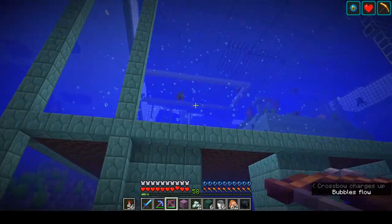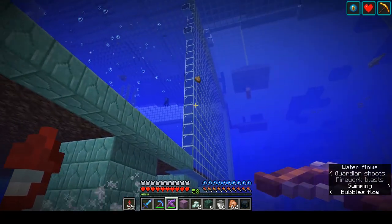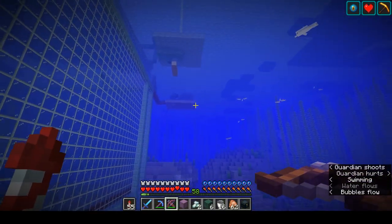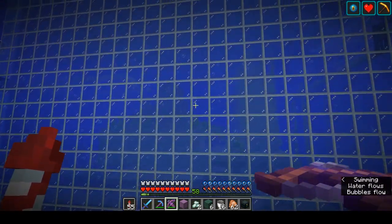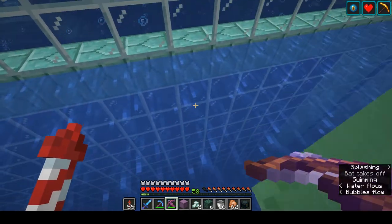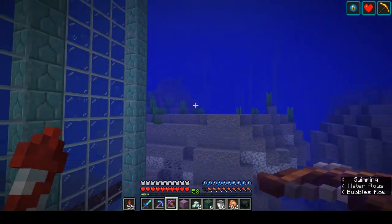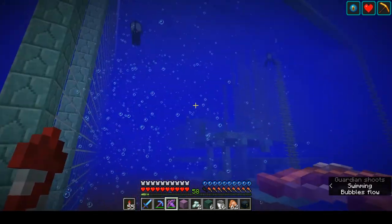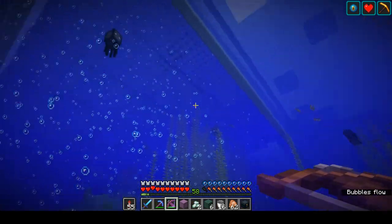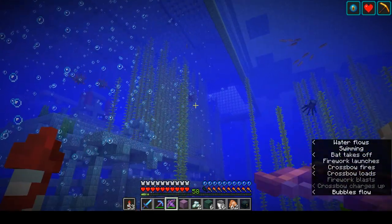There you have it — rocket launcher as a crossbow. You can get fish though. Does it cook them? No it doesn't. As we're here, as you can see this is a massive, massive guardian farm — probably the largest you can create. Not quite done, still have a lot of soul sand in place, but we're getting there. Now I have a little bit of a defensive weapon. Every time I hear that noise I'm looking around to see how I'm getting attacked, but they're going after the squid. It is good fun to blow them up with it though.